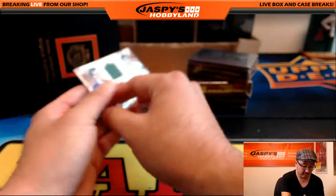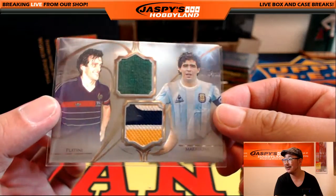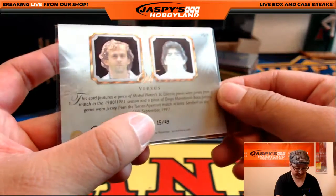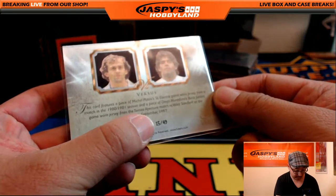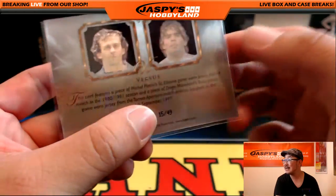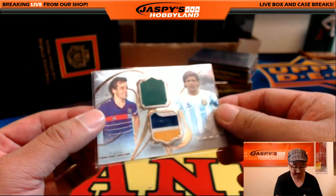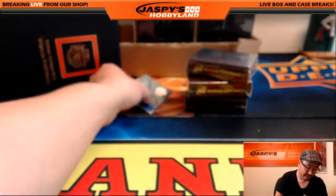Wow, this is a versus card. Look at this. Wow, that is cool. That's Diego Maradona on the right side and Michel Platini on the left side. That's 15 out of 49. So for Michel Platini, that's his son Etienne's game-worn jersey from a 1980-81 match. And for Diego Maradona, it's Boca Juniors - the Boca Juniors jersey shirt from a match in 1997. Michel Platini, Sean with the M, and Diego Maradona, D for Dan. That's a randomizer.